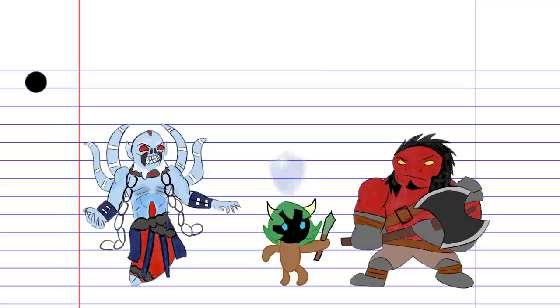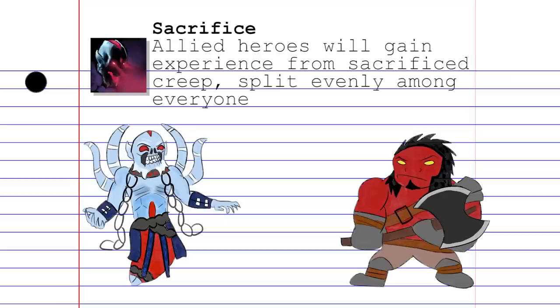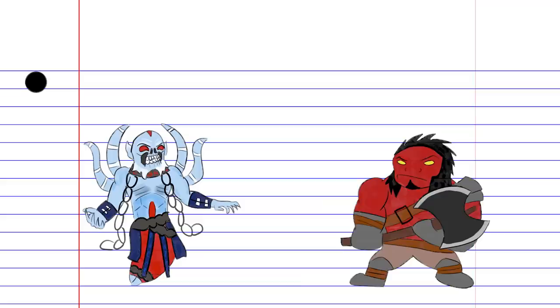Sacrifice is a spell that targets your friendly creeps, converting a portion of their current HP into mana for Lich. While it's true that this spell is useful for sustaining Lich's mana, a lot of value comes from simply getting rid of the creeps in lane, thereby denying your opponents the last hit and experience. All allied heroes will share the experience from the sacrificed creep, provided they are in the experience range when Sacrifice is used.